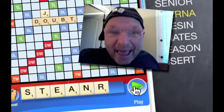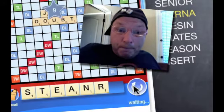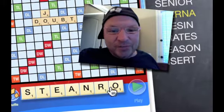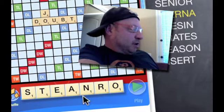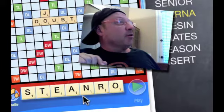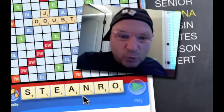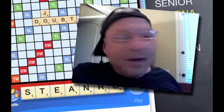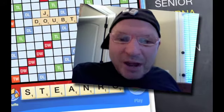Here we go — boom! I got the O. There you go: TREASON, SENATOR — what else do we got? All sorts of good stuff: ATONERS, SANTERO. We've got four bingos right there. Can my opponent block me so I can't play? I don't think so. I think we're going to hit a big home run here. Every now and then you've got to go for the gusto and have some fun.